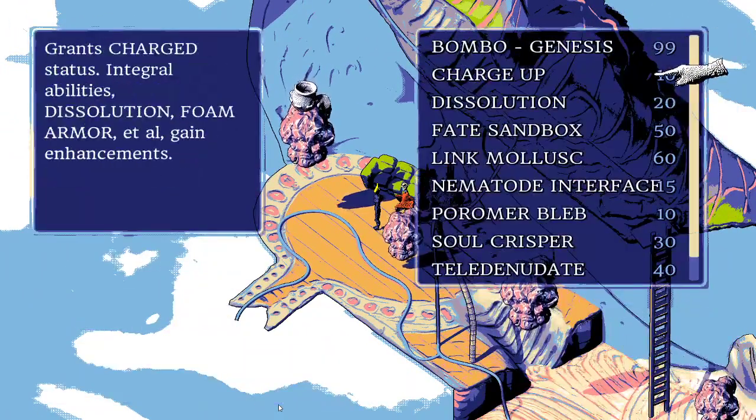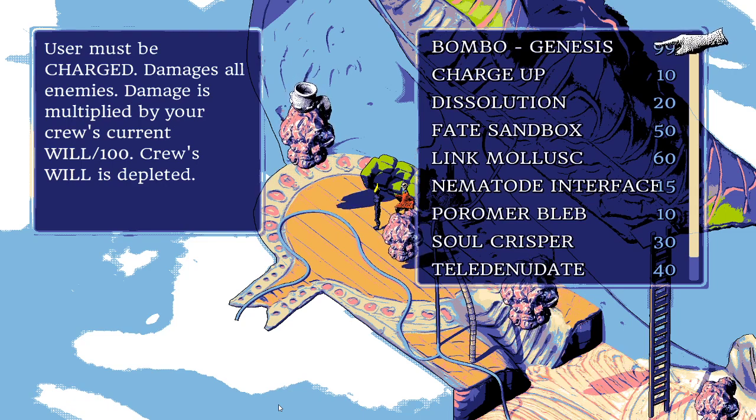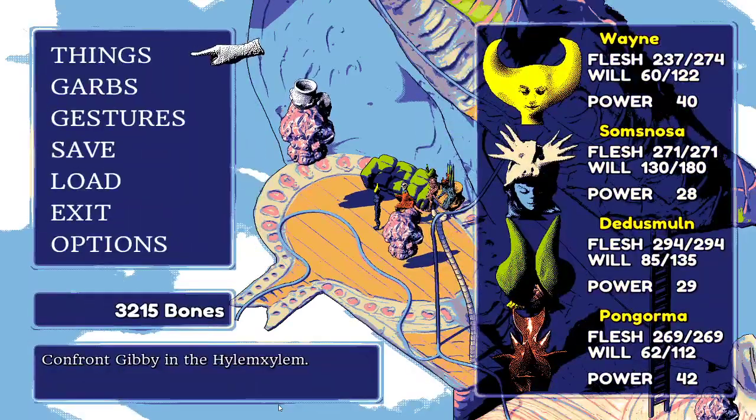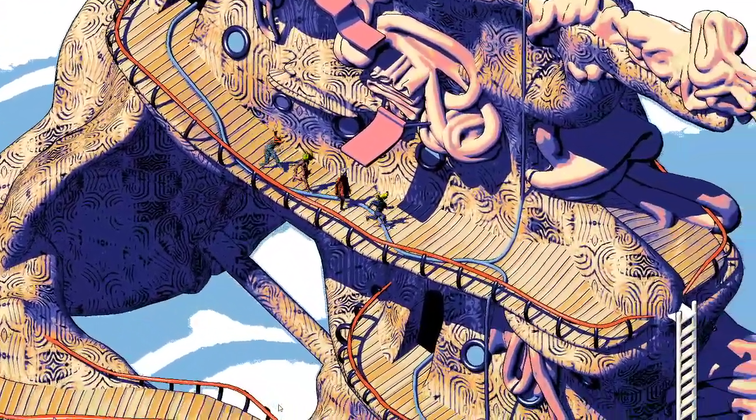They realize 'charge' is the preparatory gesture. Bombogenesis: user must be charged, damages all enemies, and damage is multiplied by crew's current will divided by 100 — but crew will is fully depleted. Good thing they increased everyone's will by 50 earlier. With all the equipment, literally anyone on the crew could cast it.